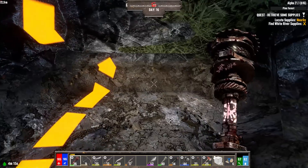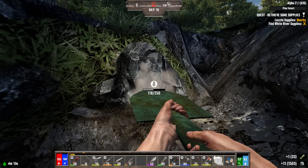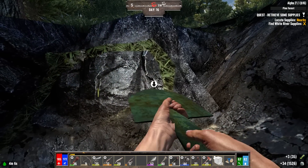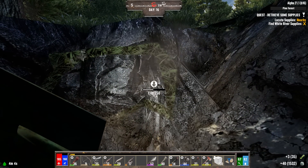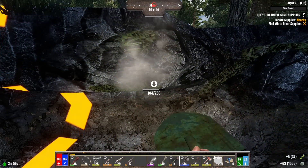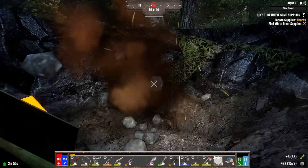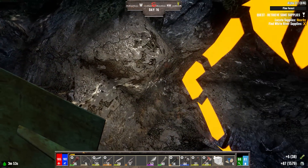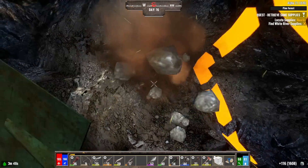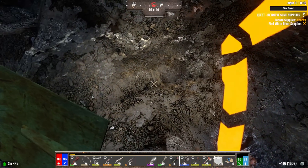I am absolutely going to make myself a land claim block, slap it down in here, and see if perchance I can pick up those workstations. If I can steal his workstations and take them home with me, I'm absolutely going to. Worst case scenario, it's not that far of a ride — I could technically drive over here and utilize his supplies if I need to. He's got a workbench and a vehicle workstation, so when I learn how to make some of those vehicles I can just drive over here and slap it together.